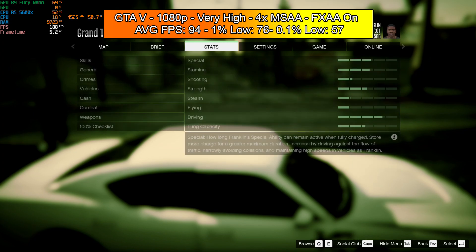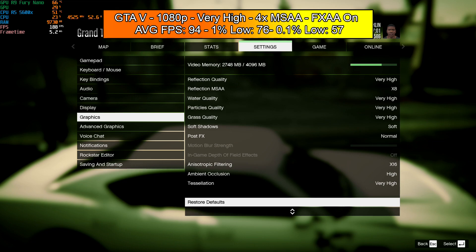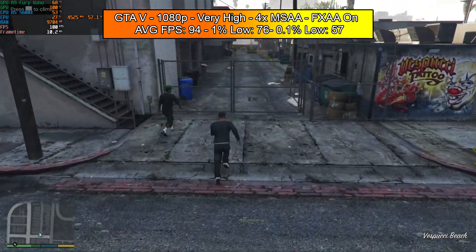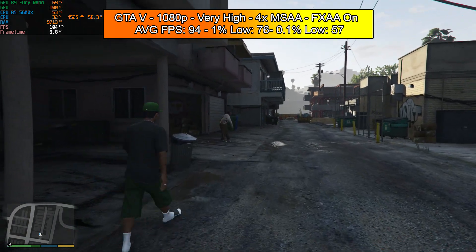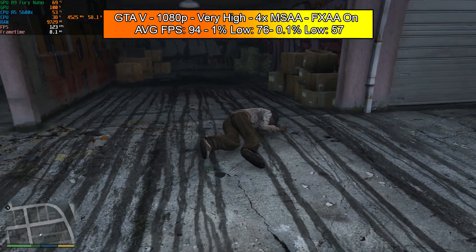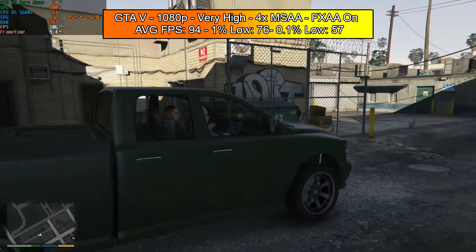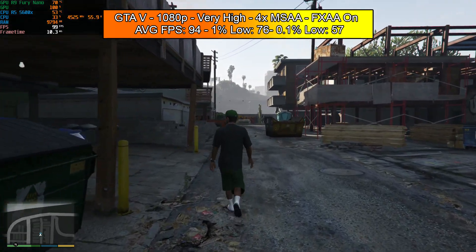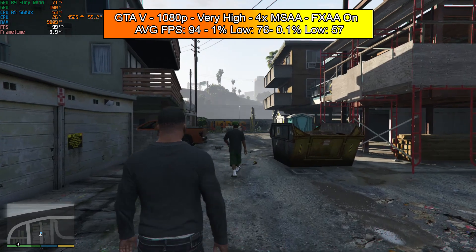Moving on to Grand Theft Auto — just a quick note on methodology. The gameplay you see isn't the source of my averages, because I use the built-in AMD recording software which taxes the card a bit. What I do instead is run the MSI built-in benchmark feature with no background apps or recording, which gives me a spreadsheet of average FPS, 1% lows, 0.1% lows, and more. I also do about a 20 to 30 minute test per game, so these figures represent a good cross-section of performance.